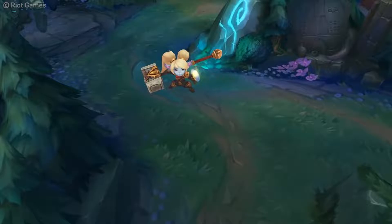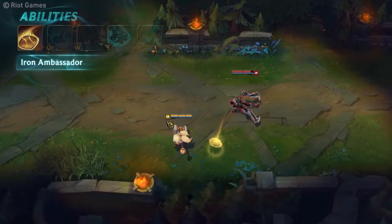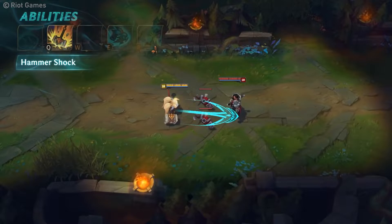Today's guide is all about this fierce yordle with a hammer and how to play her in the jungle. First, a quick rundown of her abilities. Her passive will make her next basic attack have extra range and deal more damage. She throws a buckler which falls on the ground, and picking it up will grant her a shield for a couple seconds.